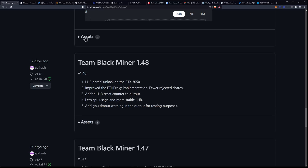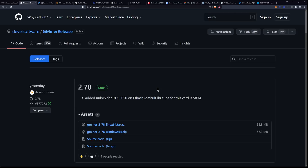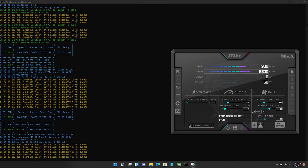This week we had a release from Gminer — version 2.78 — which added an unlock for the RTX 3050 on Ethereum. The default LHR tune for this card was 58%. The question is: did that improve the overall hashrate? The answer is yes. We are now up from 14 megahash per second as seen on Team Blackminer 1.48 to 15 megahash per second on Gminer 2.78. When we did try overclocking the memory, we got up to almost 16 megahash per second before it re-locked itself.